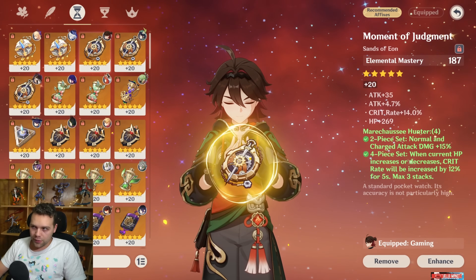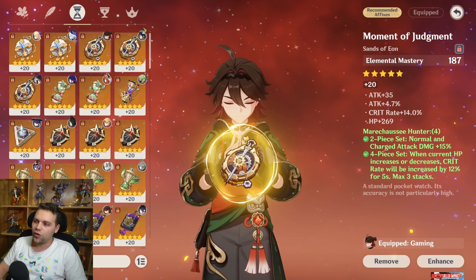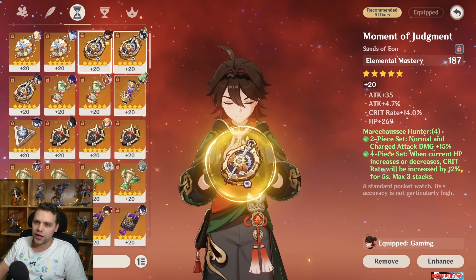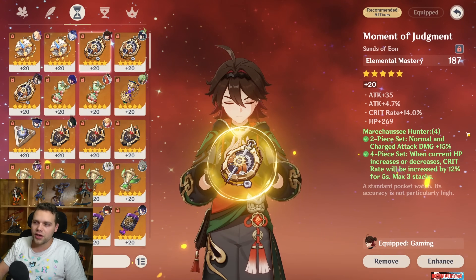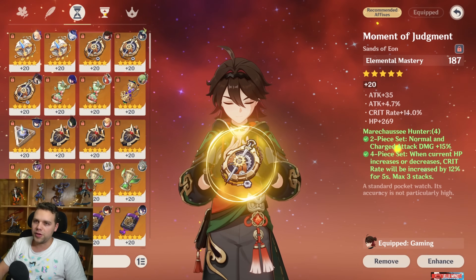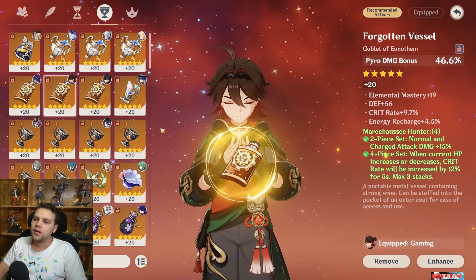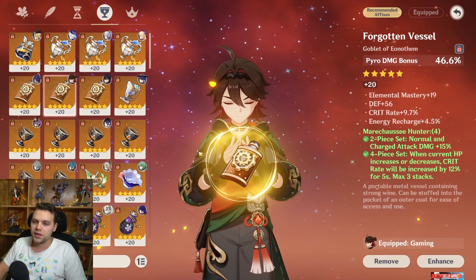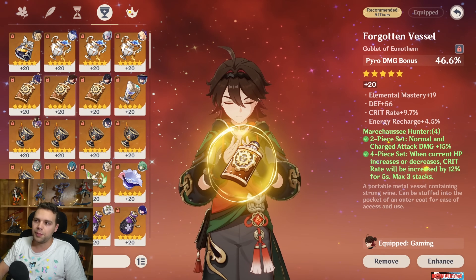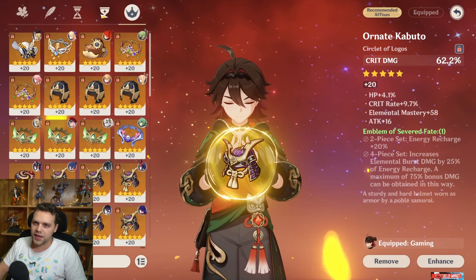For sands, you want Elemental Mastery unless you're playing mono Pyro or the Chevreuse team I didn't recommend — then you want Attack. Otherwise, definitely go Elemental Mastery to maximize reaction damage. If you're using Rain Slasher with a ton of EM substats, you could consider Attack, but generally Elemental Mastery will be better. You can go Pyro Damage Bonus, Elemental Mastery, or Attack on your goblet if using him with Furina, since Furina gives so much damage percent. And almost always Crit Damage circlet.